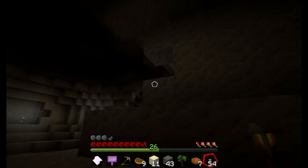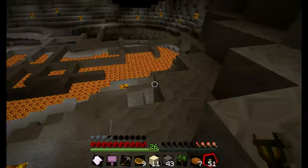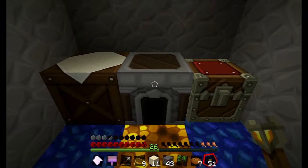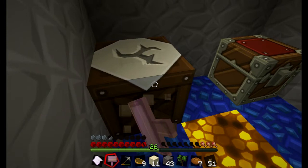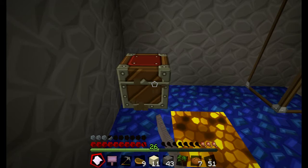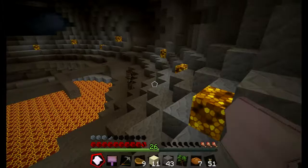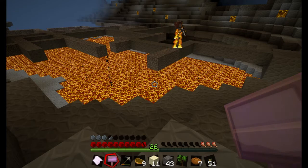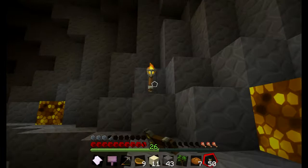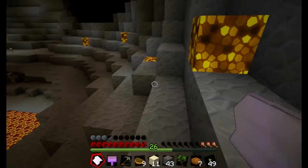I can throw up a torch here. I think we're pretty well lit up for the most part, so I should be relatively safe. I want to take this with me - let's have a look in my chest. I can take all of this with me and completely migrate to my new home. I'm going to throw up a torch over here as well to stop things spawning. Had to land on the bridge, didn't he? Let's kill him the old-fashioned way - at least I can use the bones for bone meal now.